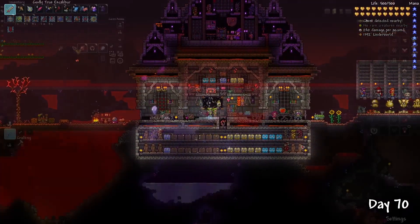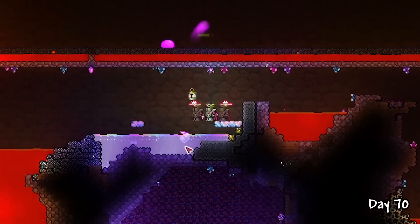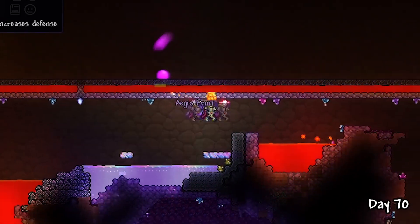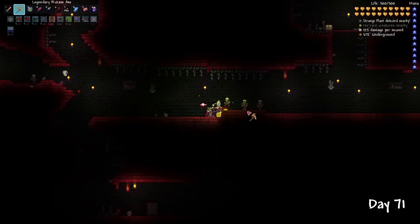And that was basically the build finished. Finishing off day 70, I remembered I could shimmer life fruit into Aegis Fruit, which would increase my defense value by an extra 4. And then on day 71, I prepared my dungeon farm before defeating Plantera.